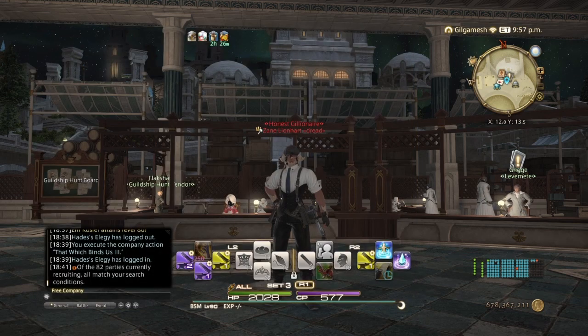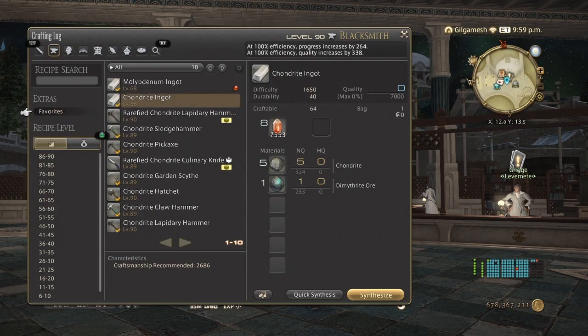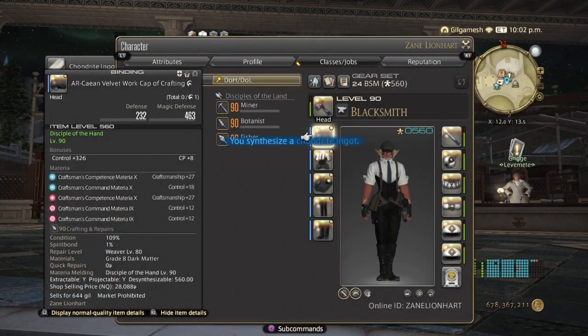I have all the buffs already up, so let's make sure I'm on Blacksmith first. Now we're going to quick synth as much as we can. Pay attention to the spirit bond portion on my gear — you need to have at least all five slots melded. It doesn't matter what grade, as long as all five are filled. You can see the first three crafts did not raise the spirit bond, but after the third one they started going up.